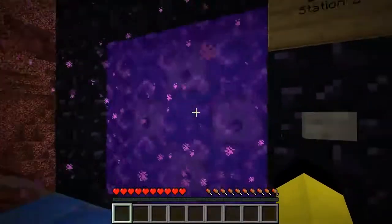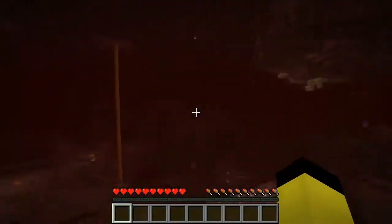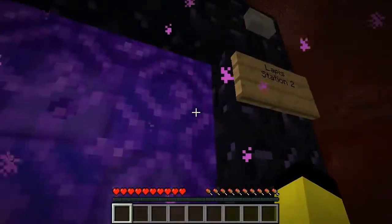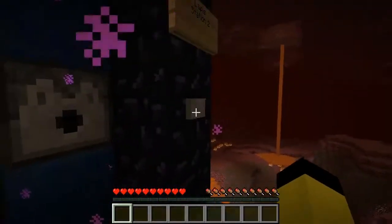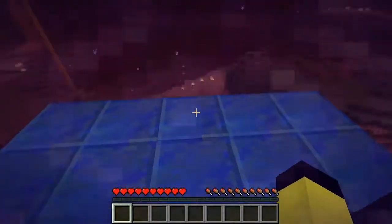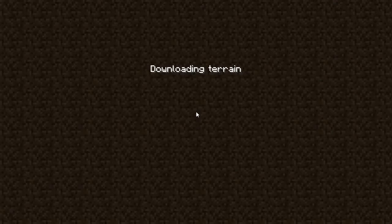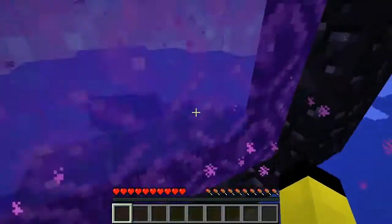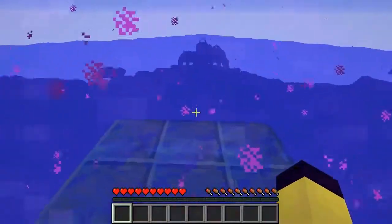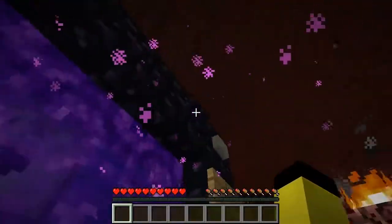At Lapis station number 2 and wanting to get back to central station — disable this portal and re-enable. We'll come out at the ocean monument, go back through, and instead of coming out at station number 2 we'll come out at Lapis station number 1. Then hit that one again to step back toward central.